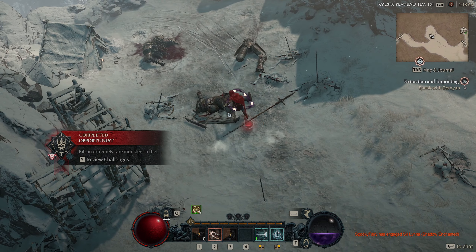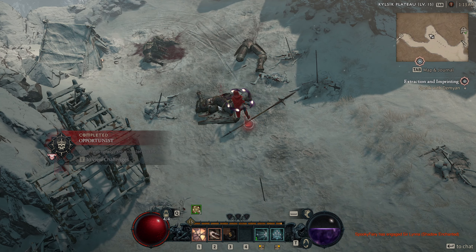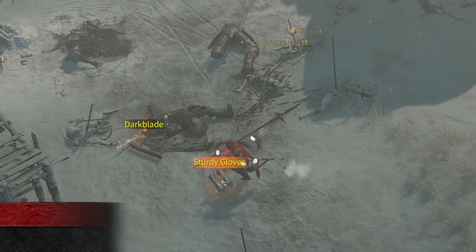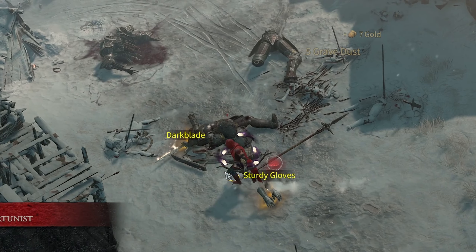You can see it says 'Kill an extremely rare monster.' Extremely rare monster. If you miss the drop, you can see Dark Blade — and Sturdy Gloves — but Dark Blade, I think this is the item.